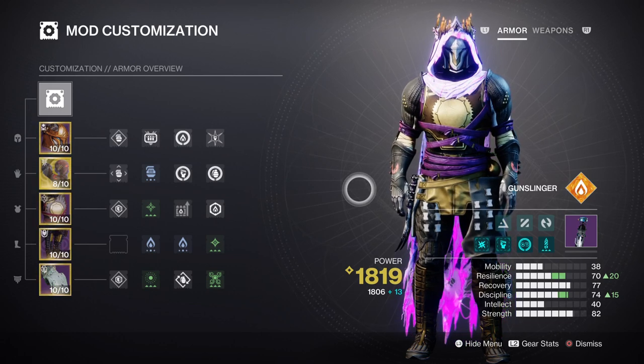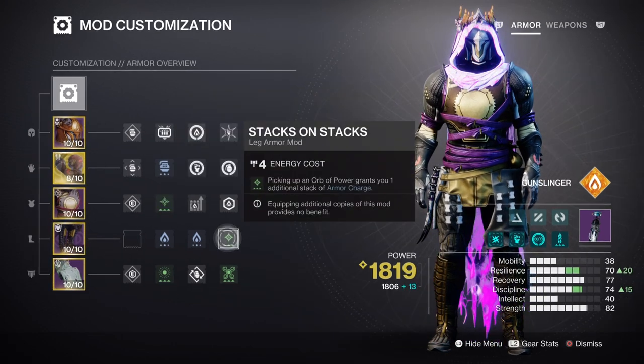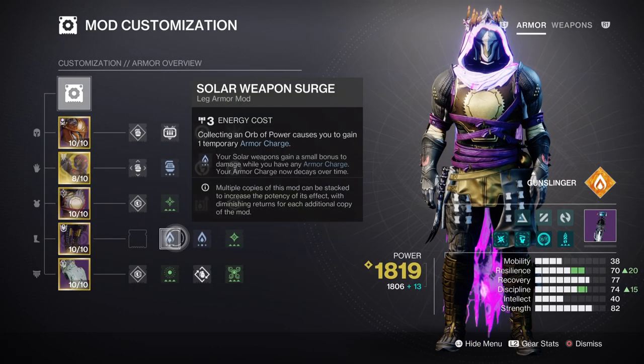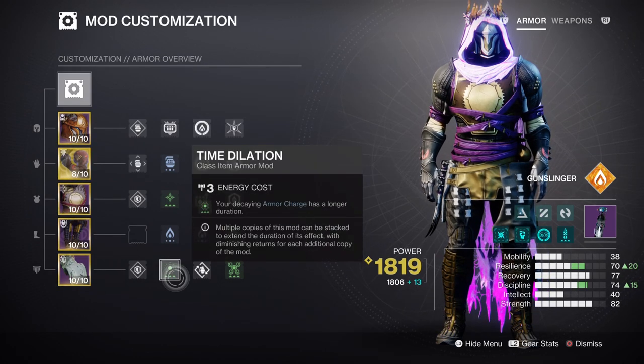Our secondary weapon of choice will have the Pugilist perk on it to help support melee energy a bit more while active. For Armour Charges, we have Charged Up, which will make sure we always have plus one extra charge slot, while Stacks on Stacks will increase each charge collected to plus two instead. We also have the Solar Siphon, Firepower, and Heavy Handed mods to help with generating Orbs of Power. Having x2 Solar Weapon Surge mods will give our solar weapons a 17% damage boost when active, along with Oathkeeper's different tiers. At max tier we get a 150% Bow Damage buff, but realistically we're probably getting tier 1 to 2, which offers a 38% to 75% damage boost. The Time Dilation mod will help extend the weapon surge duration by an extra few seconds.